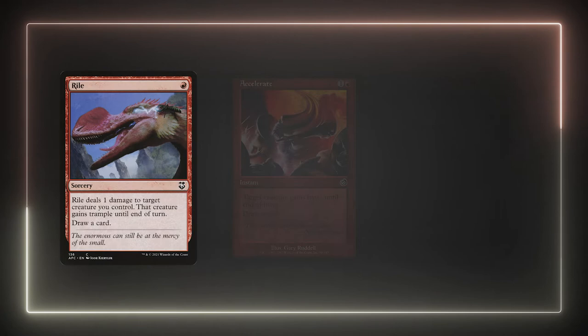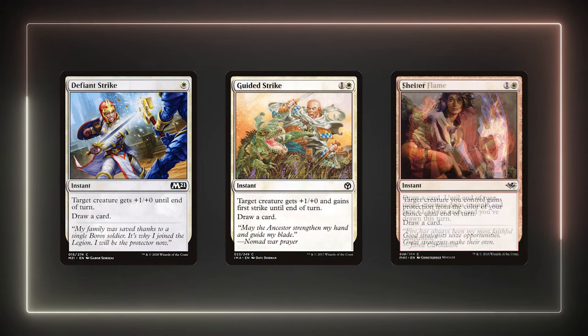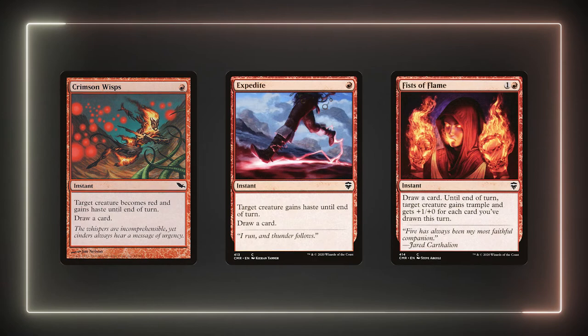Alright, time to talk about card draw. This is something Feather does not struggle with at all, as long as she's on the battlefield anyway. Of the 21 cantrips we'd use on our creatures, 9 of them draw cards. Since they return to our hand at the next end step, we can actually use them again on each of our opponents' turns assuming we have mana for it. All we need to do is draw one of these 9 cards and we could potentially draw 4 cards a round — well, admittedly 8 cards, as one is Rile which is sorcery speed. This can often snowball into a massive draw engine.